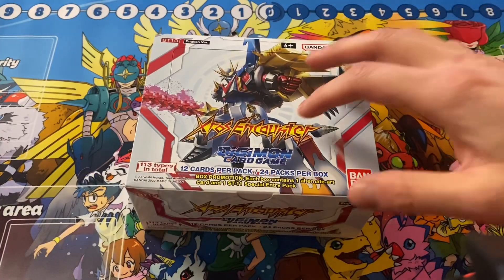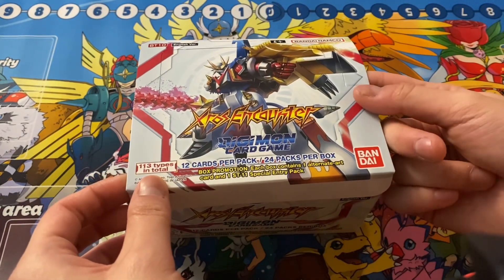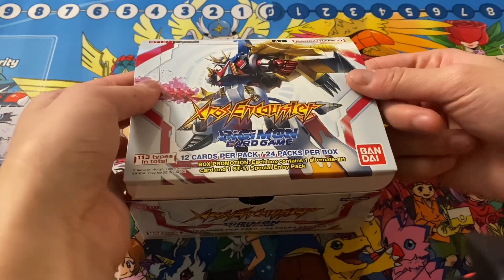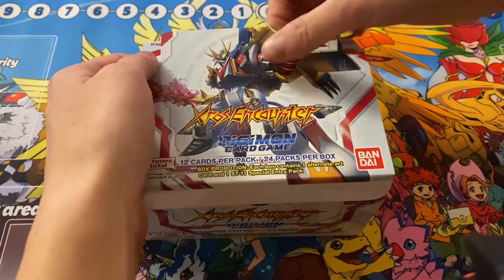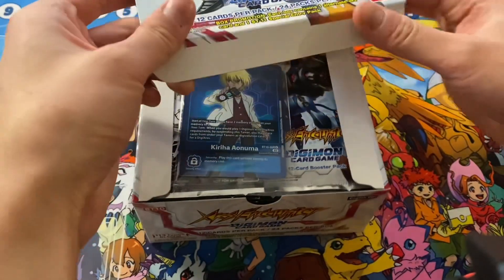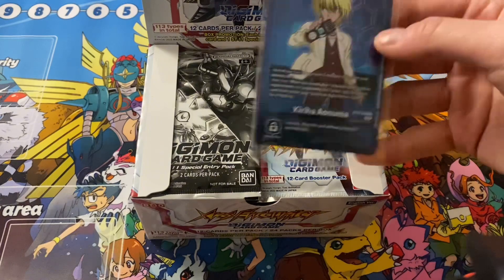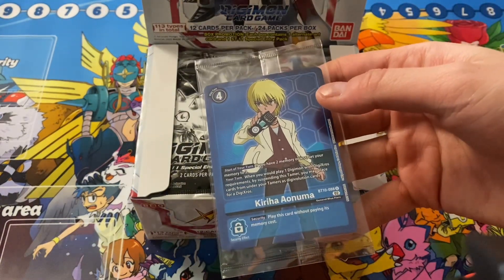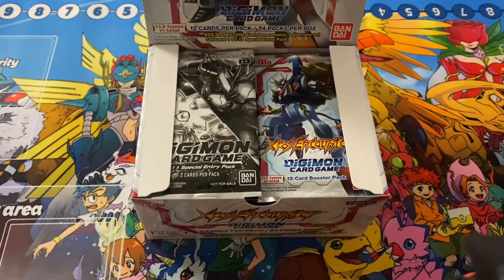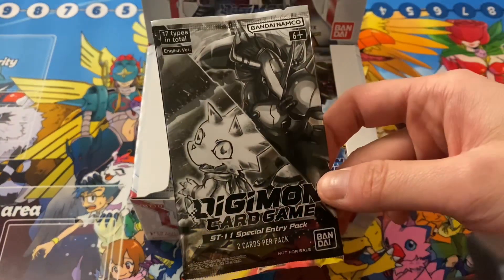What's up, YouTube? We're back with another unboxing video. This time we got Cross Encounter BT-10. Let's jump right in. So we have Cross Encounter here — this is from one of the newer seasons of the show, Cross Wars or something. I think Digicross Mechanic was introduced in this set, so we are not as familiar with this stuff. But still gonna try and find some things. Here we got a box topper, Kiriha Aonuma — one of the tamers from that show, presumably. And then a special entry pack.